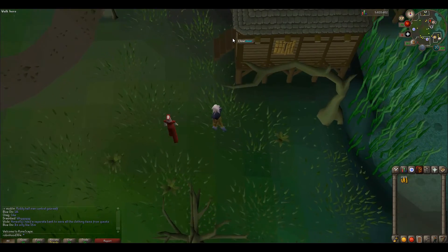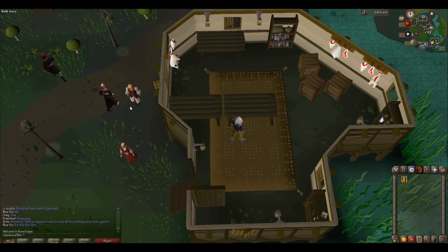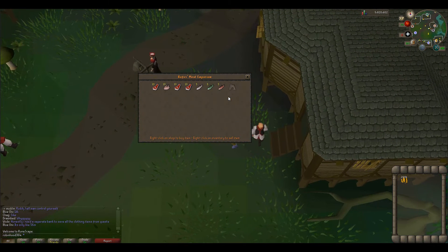All you have to do is go from the bank, run a little bit north, and go to this food shop. You're looking for Rufus, who likes to wander around a lot — he could be to the left of the building, sometimes to the north, but usually he's in the shop. You're just going to buy out the raw sharks and all the raw bear meat.